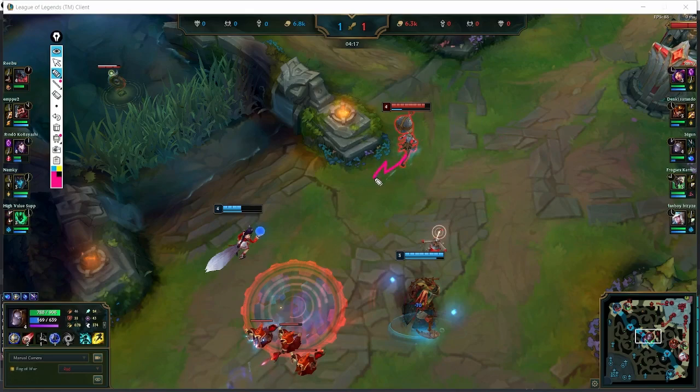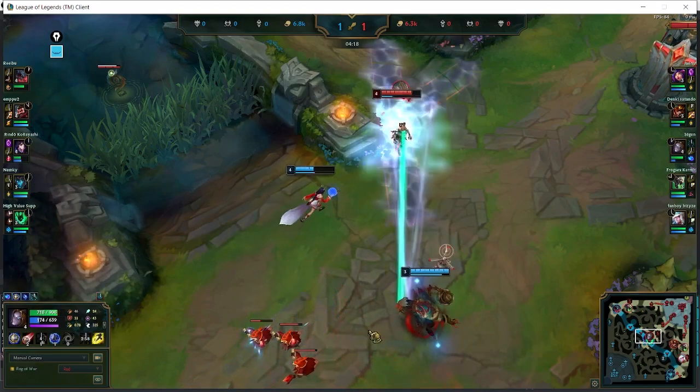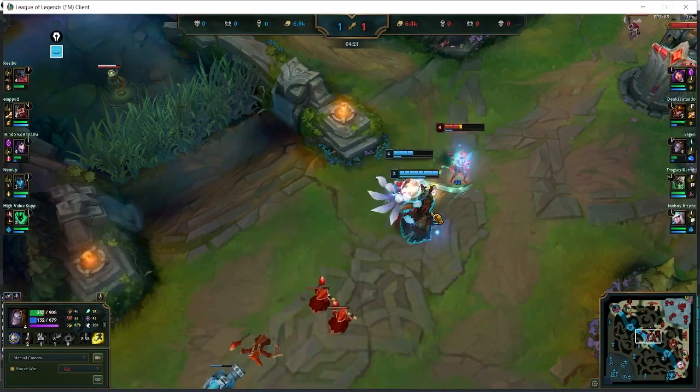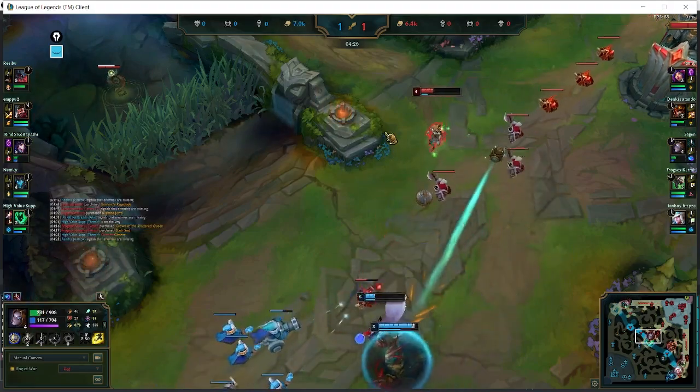She could go left or right, but the problem with going one way is that she could potentially get hit by the Ahri Charm. In this specific situation, it is actually safer to go back just a little bit — back off slightly, and then after dodging the hook, immediately go one way or the other depending on where you think the Charm is going to be thrown. Orianna should actually back off and dodge the hook. Unfortunately, this Thresh predicted her, but she actually did well in terms of dodging — she tried to sidestep properly.